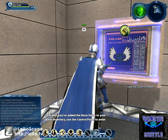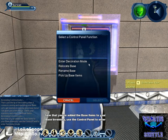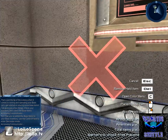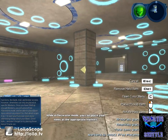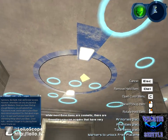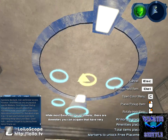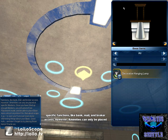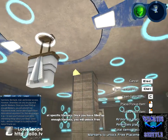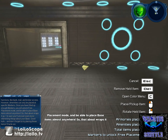We have our emblem. Now that you've added the base items to your base inventory, use the control panel to enter decorator mode. While in decorator mode, you can place your items at the appropriate markers. While most base items are cosmetic, there are amenities you can acquire that have very specific functions, like bank, mail, and broker access. However, amenities can only be placed at specific markers. Once you've filled up enough markers, you will unlock free placement mode and be able to place base items almost anywhere.